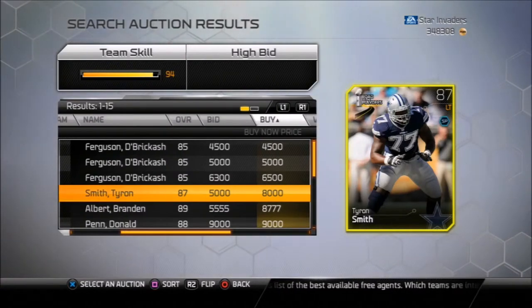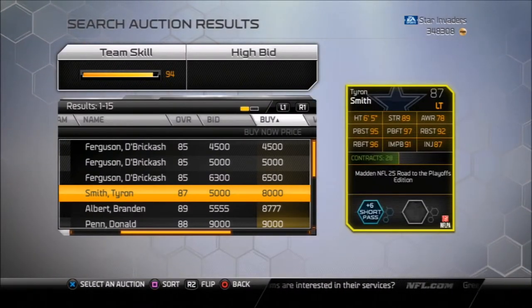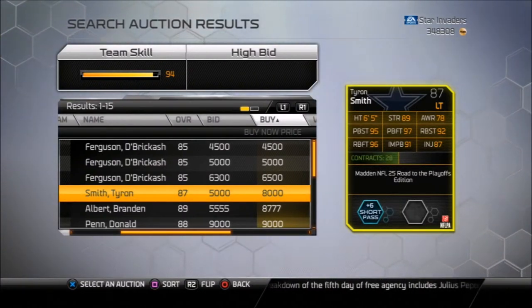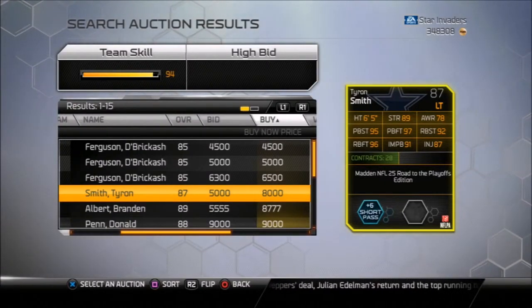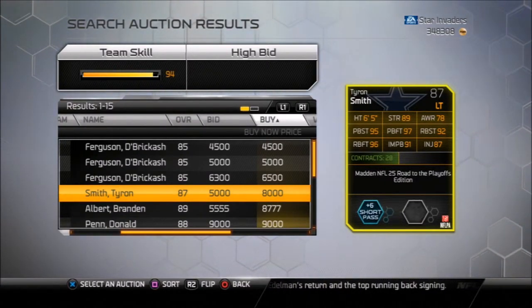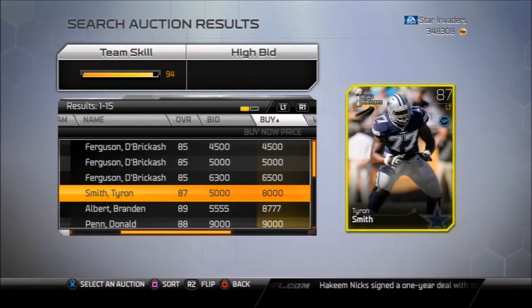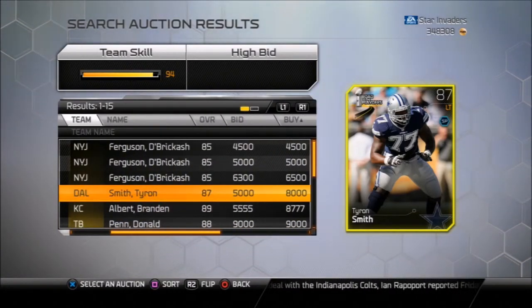If you scroll down a bit, for 8,000 coins — and I think a budget squad is anything under 15K — Tyrone Smith looks like a great card. Flip that over. Wow, he's really good, I didn't expect that. For an extra 3,500 coins you're getting an all-around player — he'll be able to impact block, cover the run, and cover the pass. Some elite guys may have a couple more points in strength, but Tyrone Smith looks like a great card for 8,000. He's got 21 hours left. Bid on him for around five and you can pick one up even cheaper — that's the way I would roll.